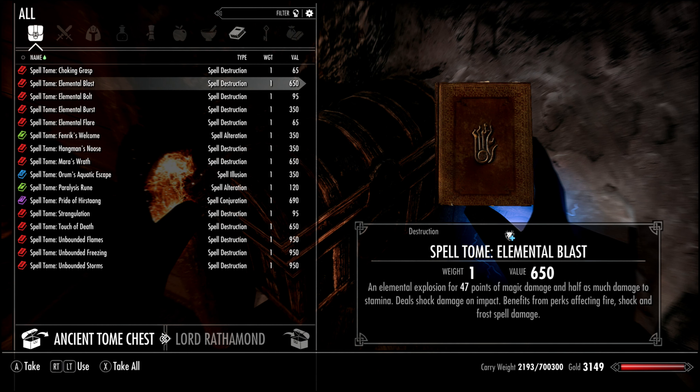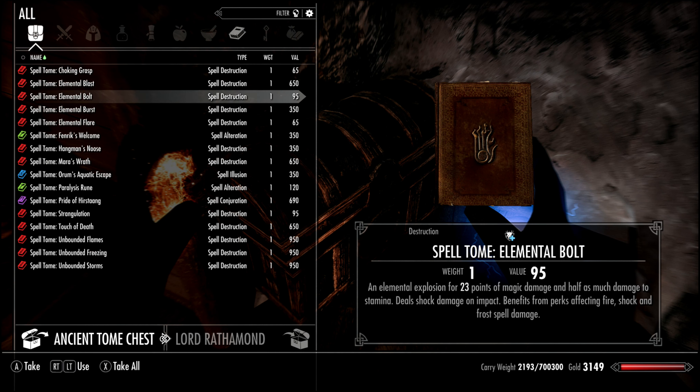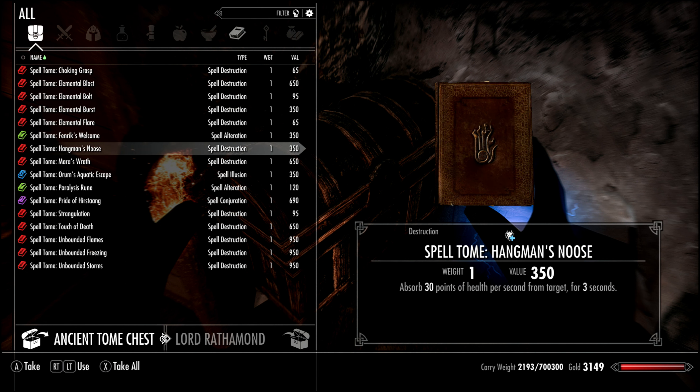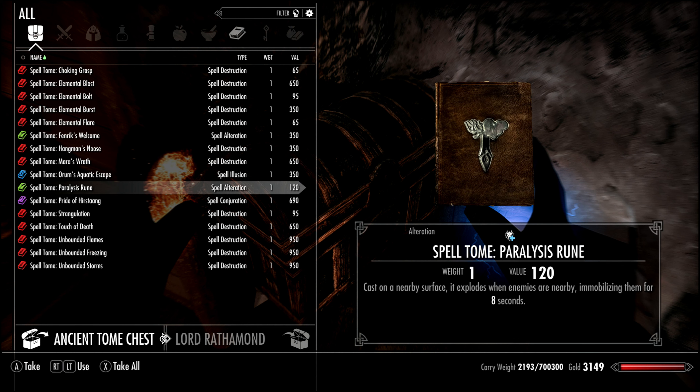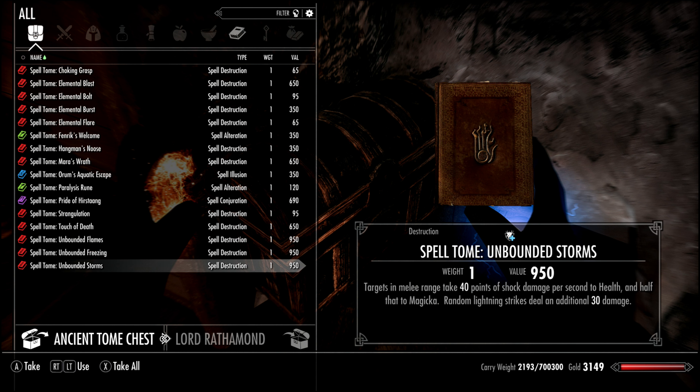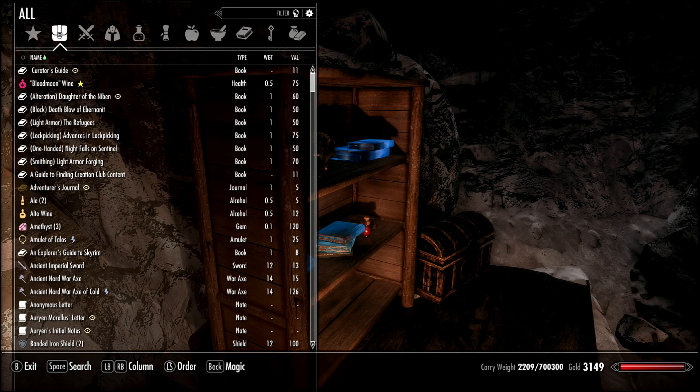This chest contains all of the new spells brought by Anniversary Edition. One of the additions they made were elemental spells, which are kind of like the chaos effect if you're familiar with a Solstheim playthrough in the Dragonborn DLC - where you can use Flames, Frost, and Shock effects on the same spell. If you invest in the perk tree you can get the benefit of all three in your damage. But we need the Unbounded Storms tome to get to Destruction 100 quickly - this is our main event.